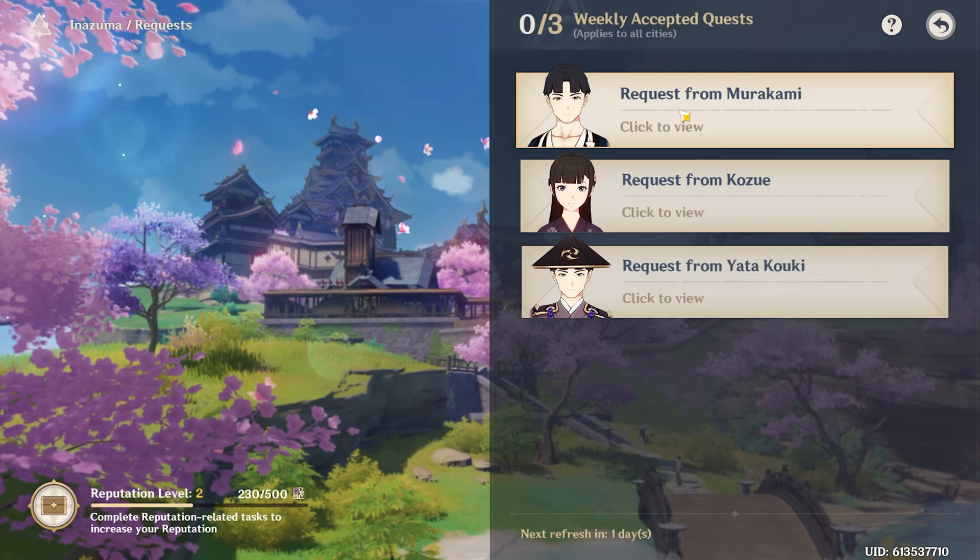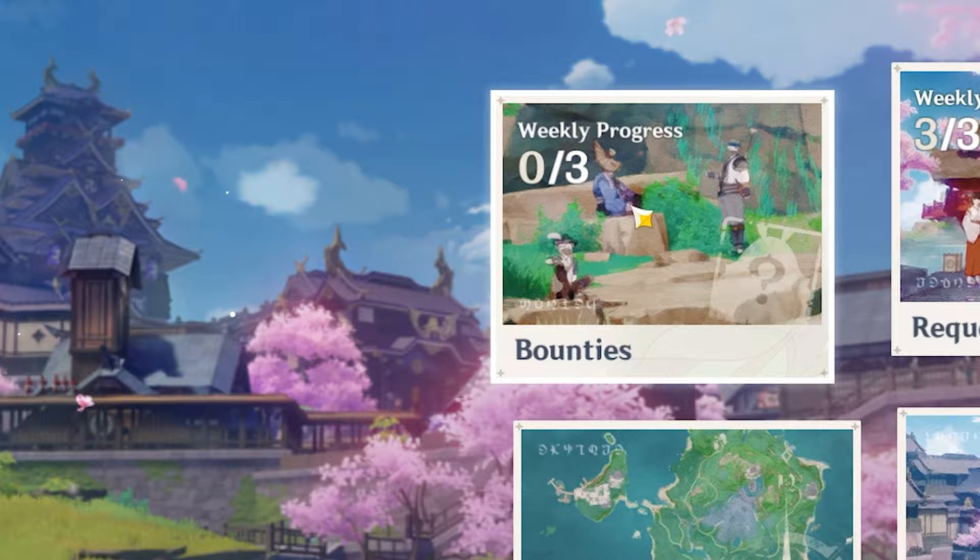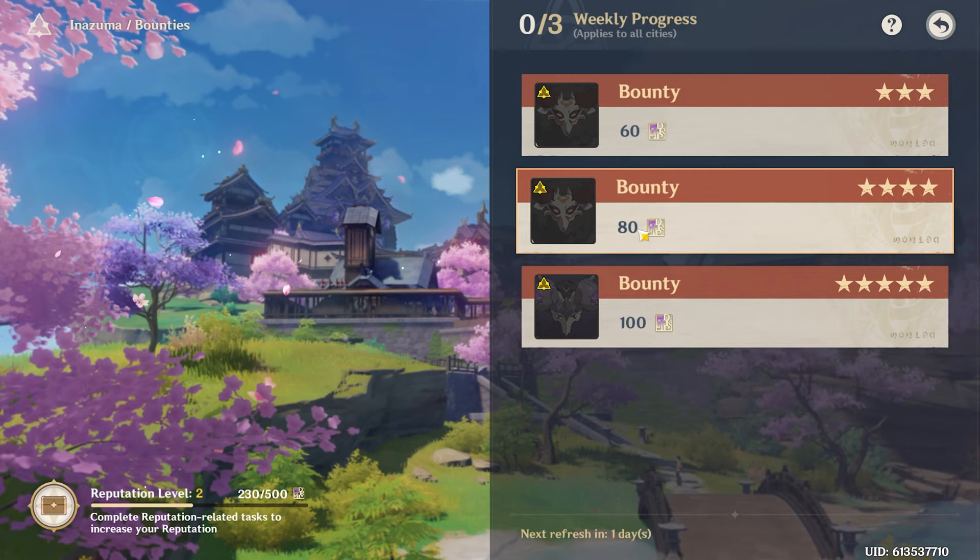Watch through this whole video if you want to earn 1 million mora in 2 minutes. Do reputation quests for lots of mora — each reputation quest gives you 20,000 mora each. You can also do bounty quests for up to 30,000 mora each.